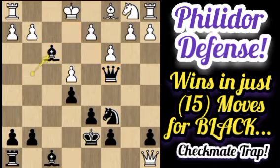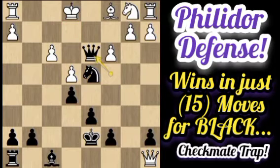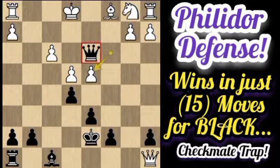White defends with f3 to block the connection of this bishop and queen to the e2 square. But after Bxf3 and gxf3, there is Nd4 again, trying to mate the white king on e2 with a knight and queen combination. Because if White captures the knight, the c-file opens and the queen can grab the bishop with check and later target the rook. White chooses d3 to block the connection of this knight and queen, but still there is Qxd3, again eyeing a mate in one.